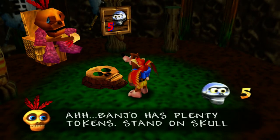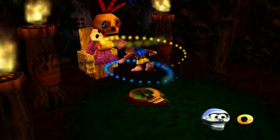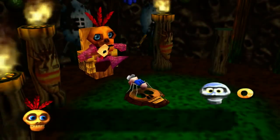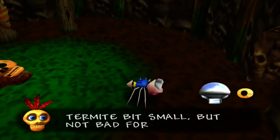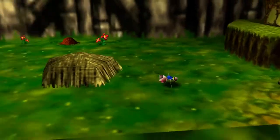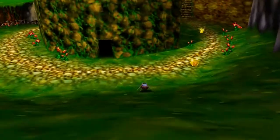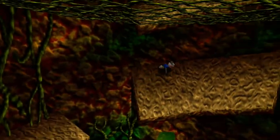Mumbo says: "Banjo has plenty of tokens. Mighty Mumbo Magic!" I love alliteration so much. Mighty Mumbo Magic — oh my god! We are gorgeous! "Mumbo magic free to change back — you come when you're ready. Turn you into bit small, but not bad for first spell. Mumbo practice needed." So now we are this little termite thing. We match all the other termites, and yes — we can go up slopes as a termite. That is perfect.